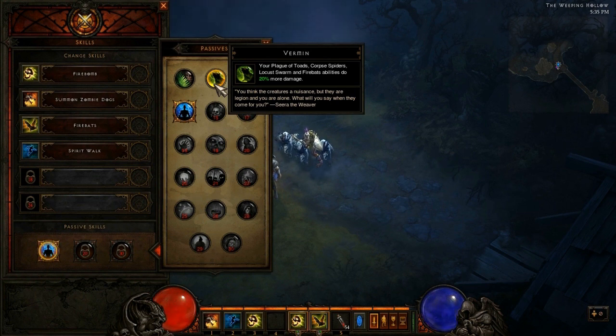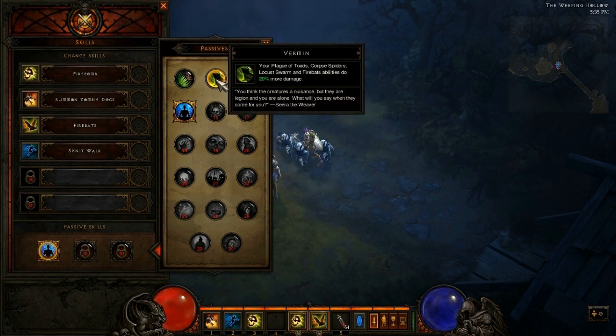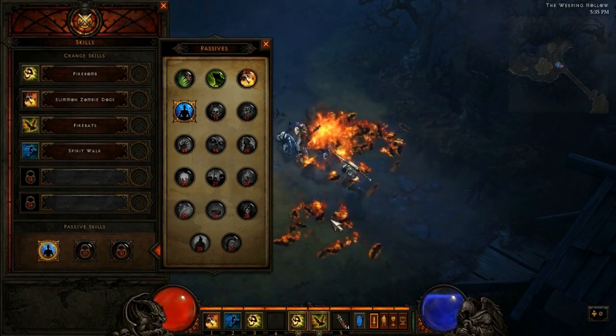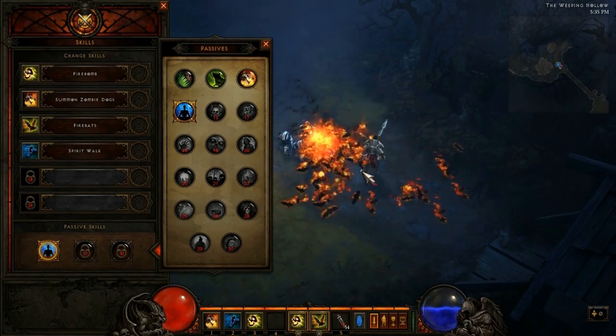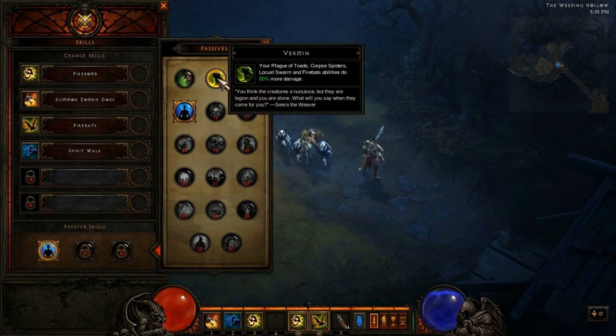Moving on to the second passive, it's called Vermin. Your Plague of Toads, Corpse Spiders, Locust Swarm, and Fire Bats abilities do 20% more damage. Basically all your Vermin — your Toads, your Spiders, your Locust Swarm, and your Fire Bats — do 20% more damage. This one is pretty useful if you want to do a lot more damage, because I constantly find myself using Fire Bats. I have the mana regen that I can pretty much cast it indefinitely — literally for like 45 seconds straight before I run out of mana. So if you want 20% more damage out of all your little creatures, you can use that one.